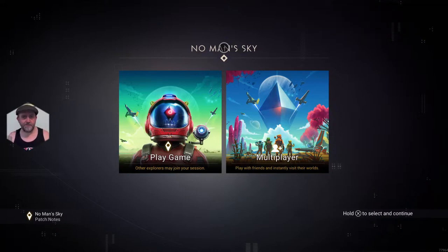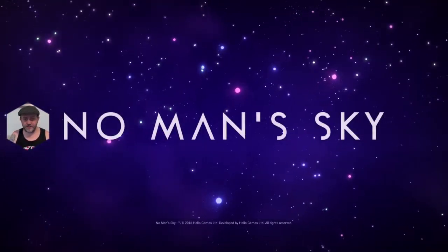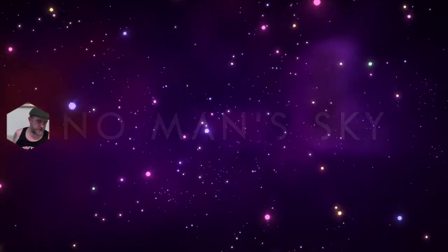It's Captain Steve and today I've just installed update 3.66. We're gonna head on in, take a look at my settlement and see what changes it has made, and then I'm also gonna jump around different bases inside my universe in normal mode and make decisions about where I'm gonna delete those bases and build back better.